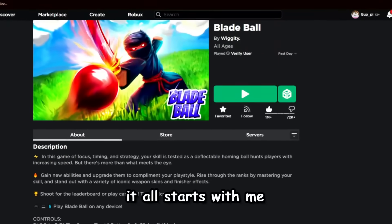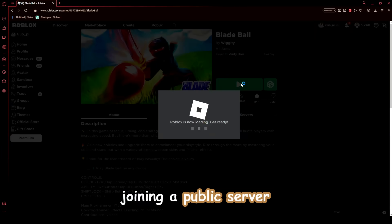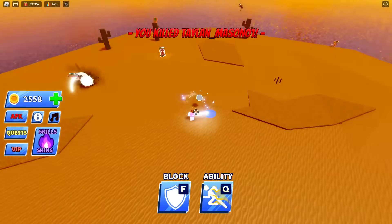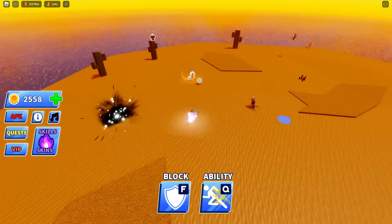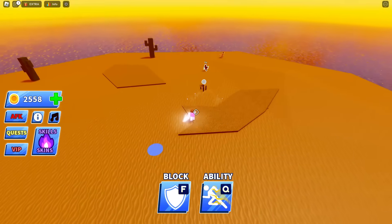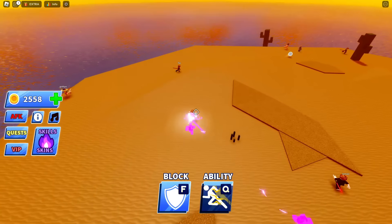It all starts with me joining a public server. We're in the first game and let's see how fast we can make the ball go. My plan is to rush as many players as possible to make it into a 1v1 showdown as fast as possible, and then that's when I'm going to get the ball to go really fast.